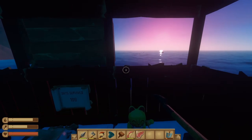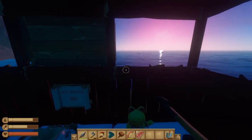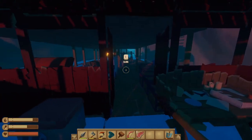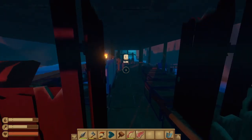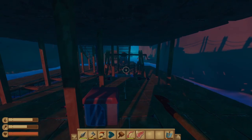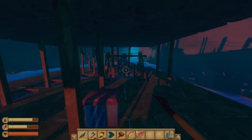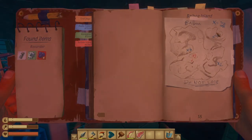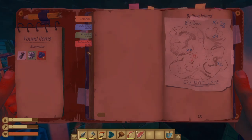Welcome back, my lovelies, to episode number five of our look at the Raft first chapter update. Very big update, kept us going for quite a while. We're halfway through exploring Balboa Island. Last time we turned on two relay stations and fought a lot of bears. So now we're going to get to the final relay station. Let's have a look at the map - we've done four and two, we just need to do six.